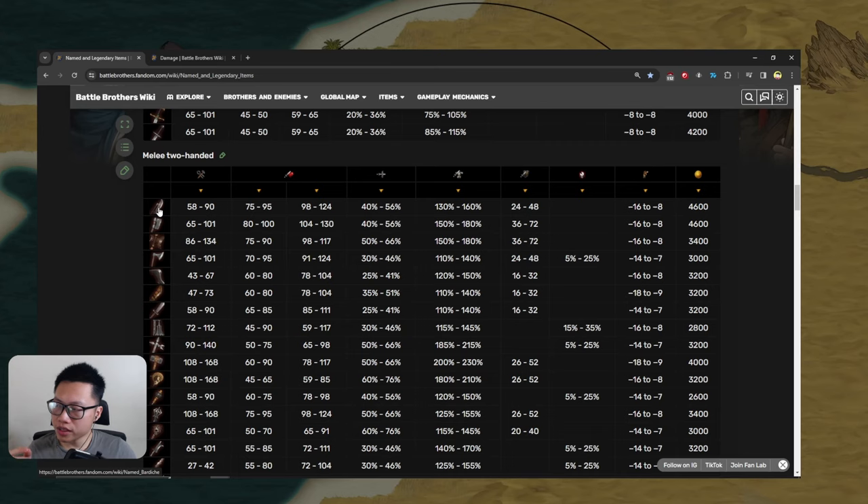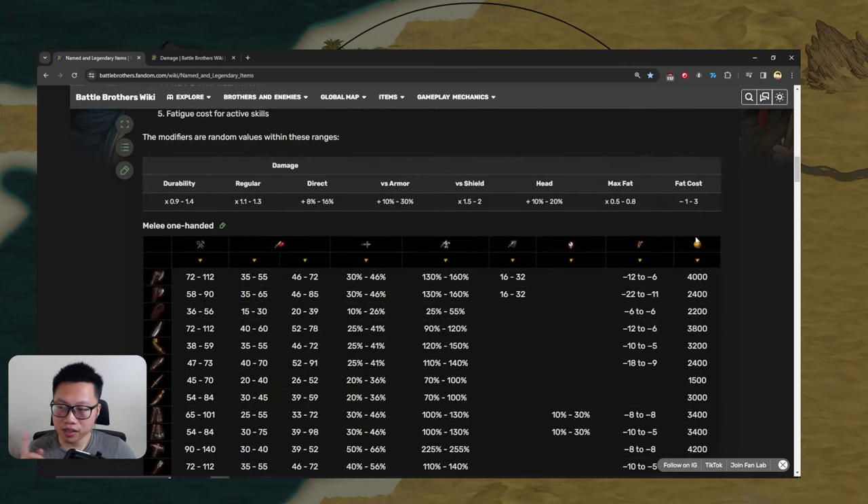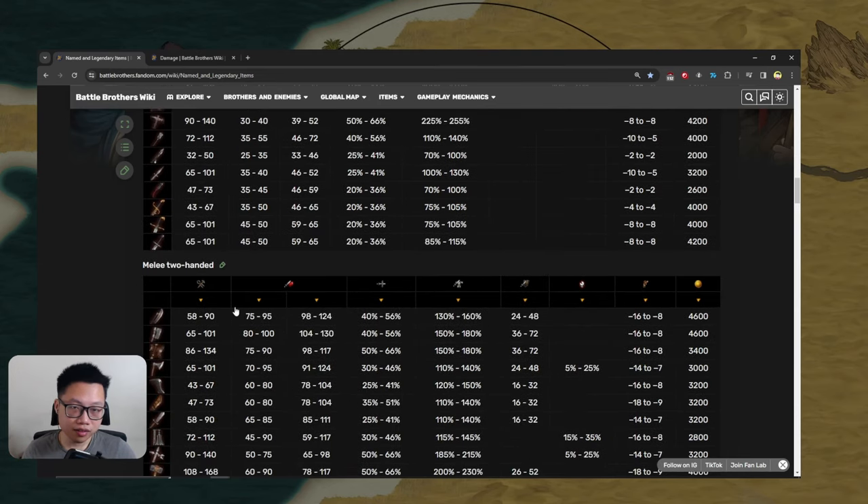Fatigue reduction is not as good on 2-hand weapons since they don't hit as many times per turn, but it lets you use the weapon without mastery. Weapon mastery usually reduces fatigue cost by 25% — so a primary attack that costs 15 fatigue goes down to 12 with mastery. If you find a weapon with minus 3 fatigue per turn, it also goes down to 12, meaning you can use a 2-hand weapon without mastery if you want.